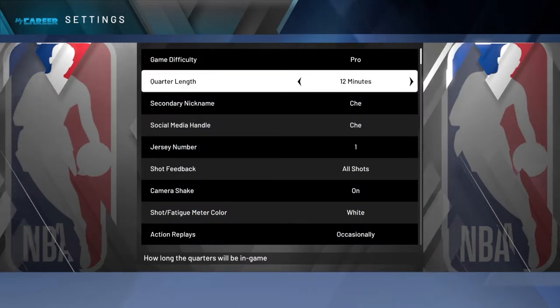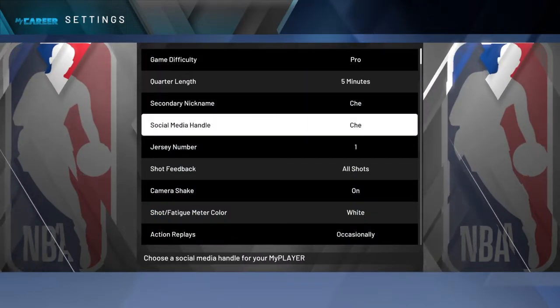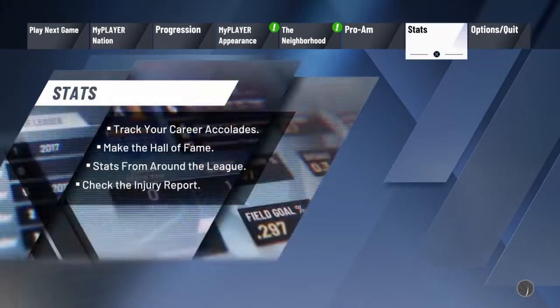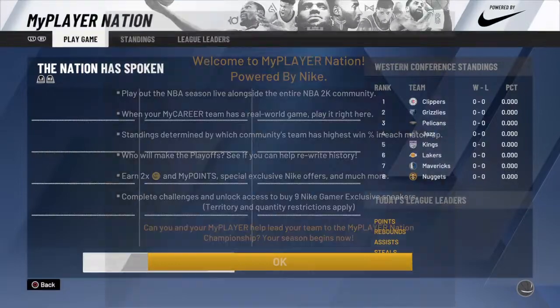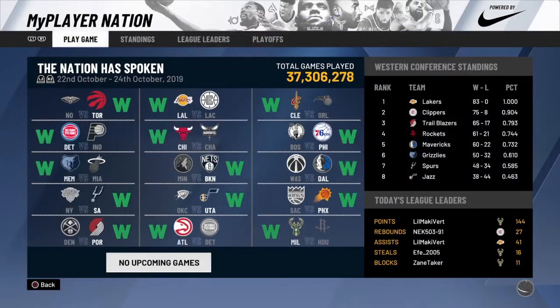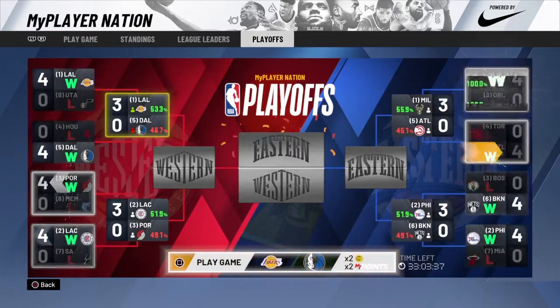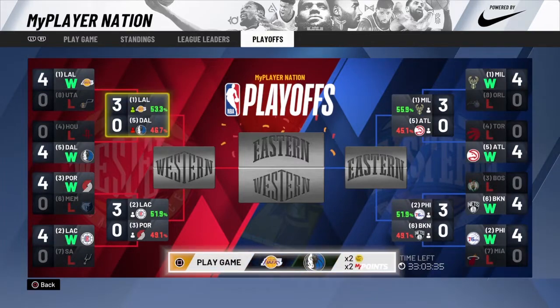On the screen you can see I've tested out all the difficulties — it makes no difference to the VC you get at the end of the game. Obviously in normal MyCareer, if you change it to Hall of Fame difficulty you will get a 1.6x multiplier, but this does not affect how much VC you get with this method.